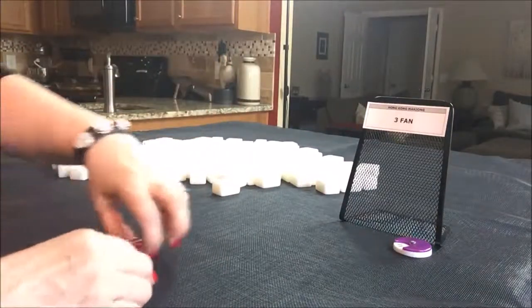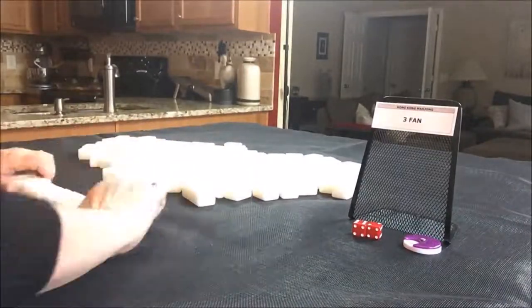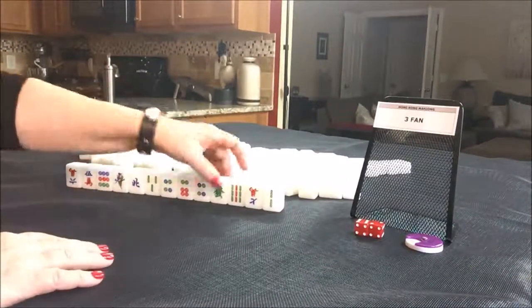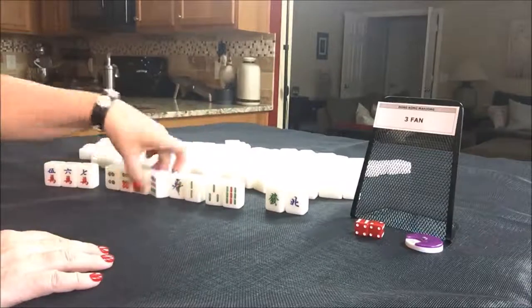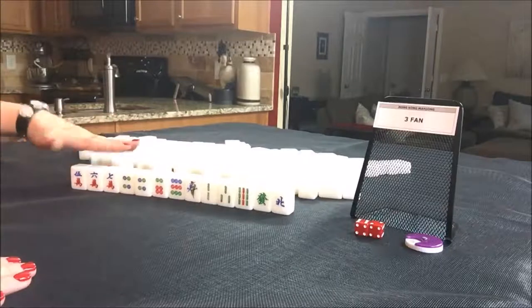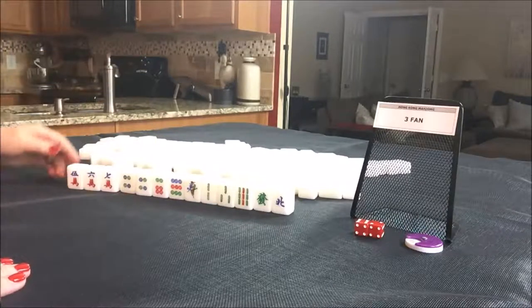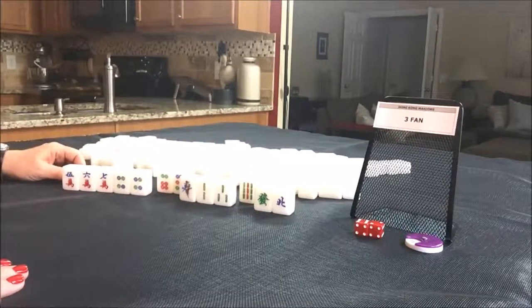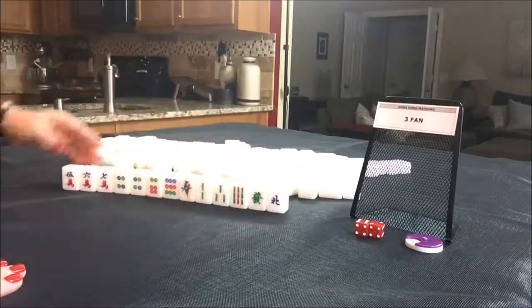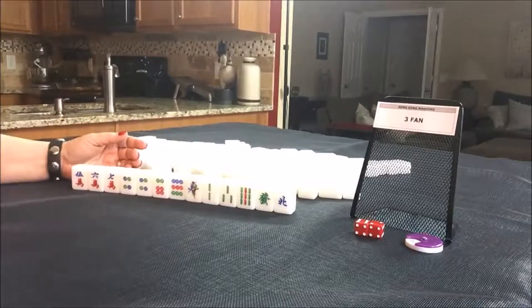We're now on west round. Let's say we're in seat eight, which is north. No flowers again — that's one faan. The challenge is we keep getting mixed suits, with nearly equal numbers of suited tiles. There's a chow, a pair, some isolated tiles, another chow, another isolated tile. I think I would just play defense on this one and hope for a better start next round. Let's hope for some flowers next time — they can really bring in some score.